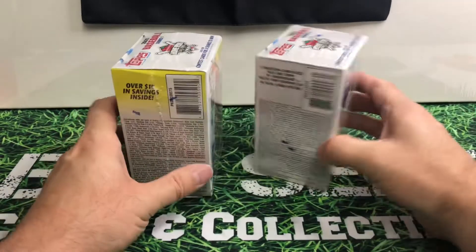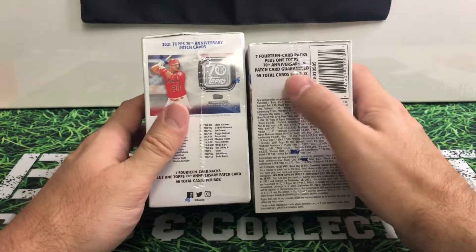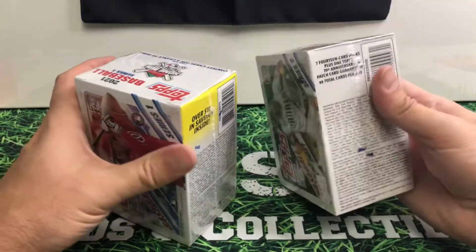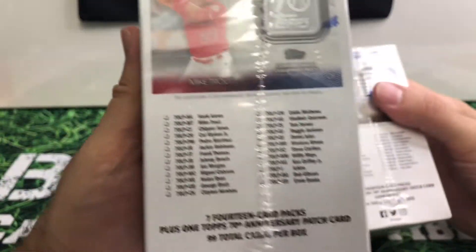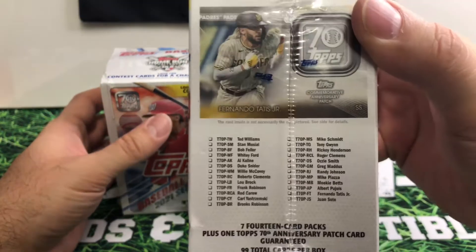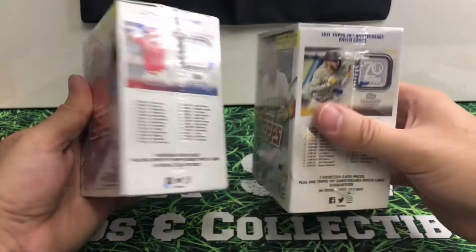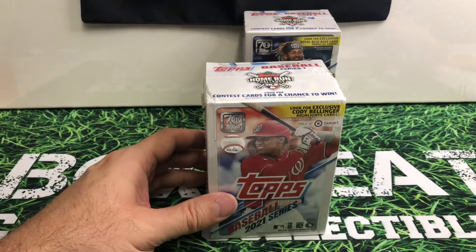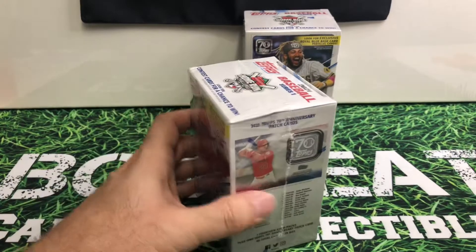In each of these you're going to have the 14-card packs, seven of each of them. Of course you're also going to have in each one of these the 70th anniversary patch card. Here's your checklist for the patch in the Series 1 and checklist for the patch in Series 2. Each of these is going to have 99 cards total. This one will also have the Cody Bellinger highlight ones, and compared to the Series 2 it's going to have the royal blue base card parallels.